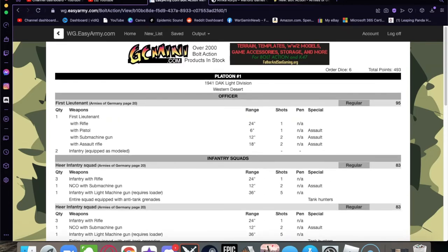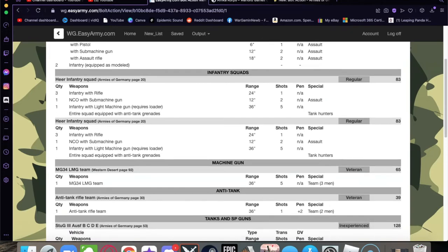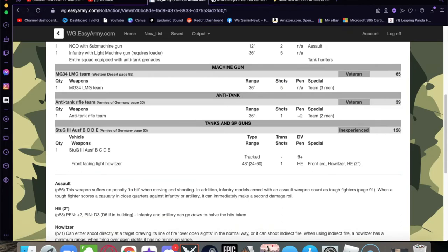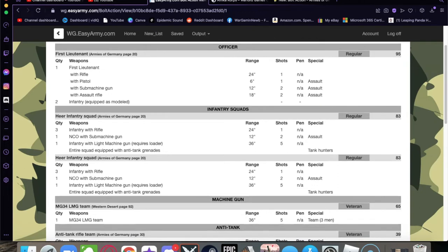This 493 point list covers everything as well as it could within the selector. Different selectors will give you access to different characteristics, traits, and special rules. To summarize: a regular First Lieutenant, two regular infantry squads, a veteran MG34 LMG team, a veteran anti-tank rifle team, and an inexperienced StuG III. I wanted to use these in a Bolt Action game against James's British Commonwealth — a North Africa setting. Now I'm going to show off the army I built so you can see what it looks like.